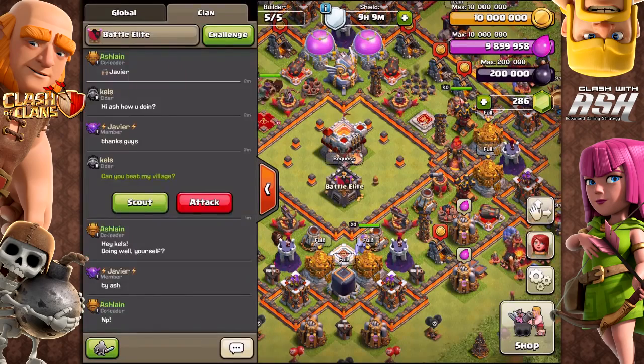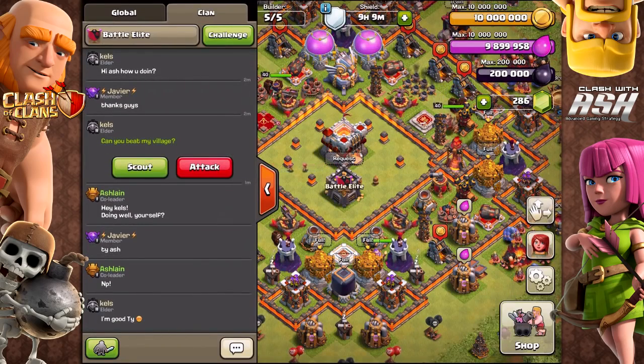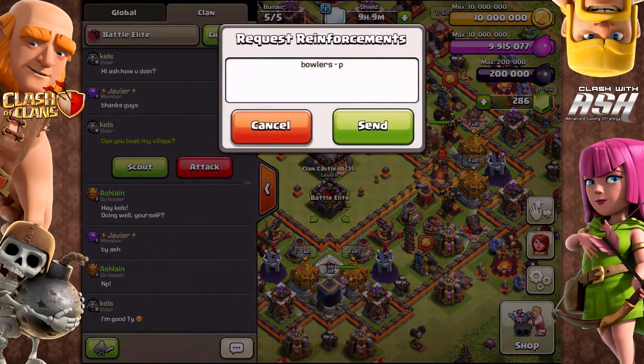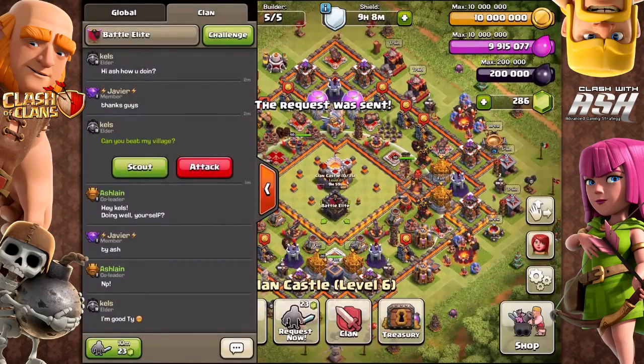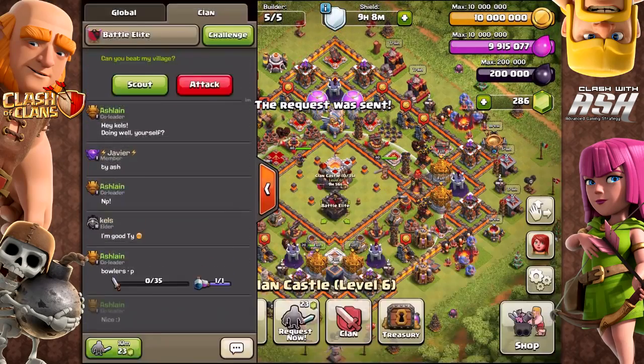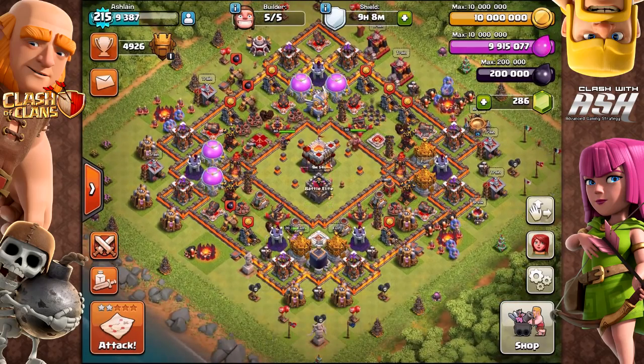Now let's move on to the CWA Community Cork Board. Hey Ash, I am Shubh Guru from War Challengers Indian Clan. I am also from India. My question is: is queen walk still a viable strategy after the healer got nerfed for Town Hall 9?